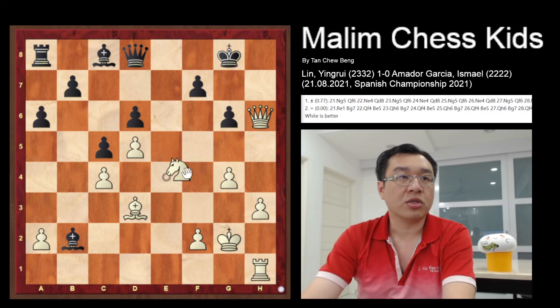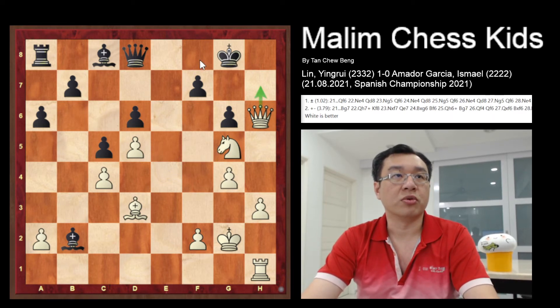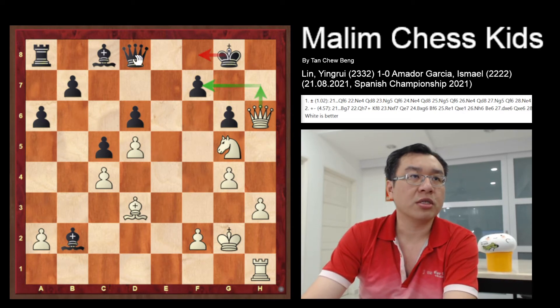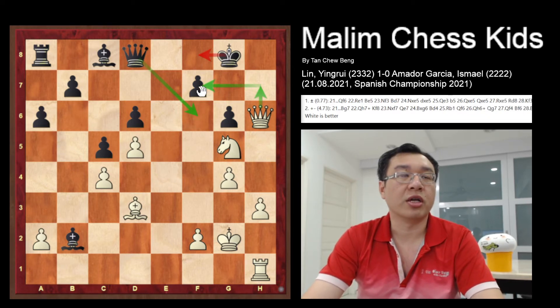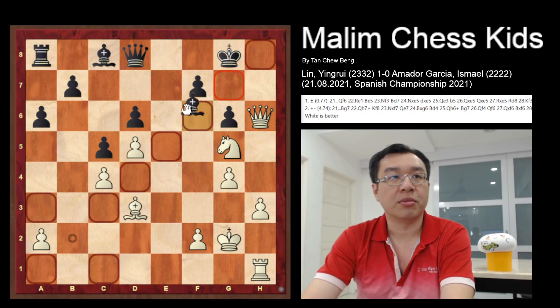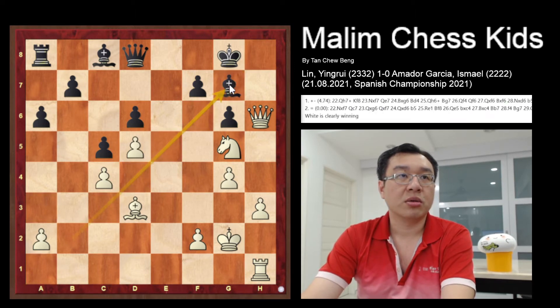Knight to g5 was played. If the queen goes to h7 check and the king moves to f8, then the queen will continue to capture the pawn at f7 and would win the game — white attacks with force. The best solution is to move the queen to f6, which will prevent the queen from capturing the pawn at f7. In this game, black makes a critical mistake by moving the bishop to g7.